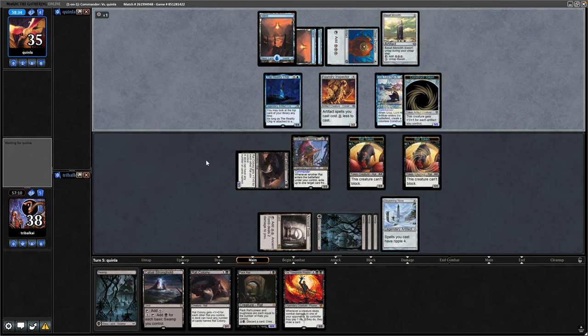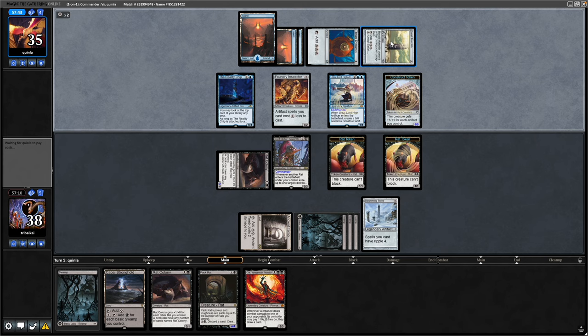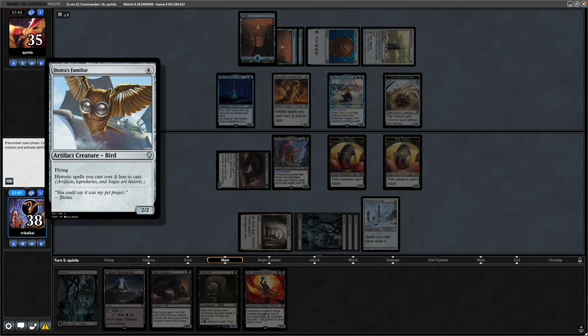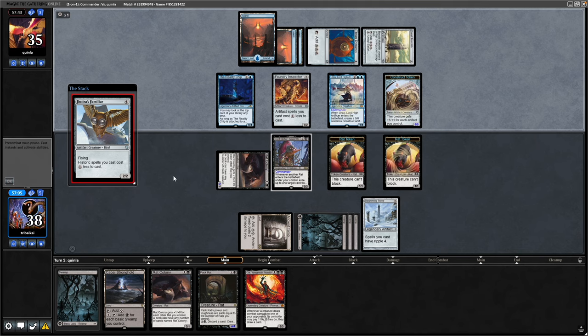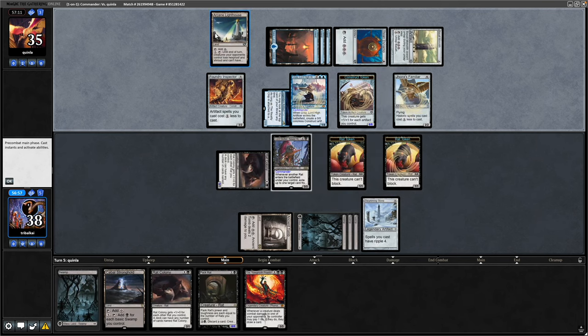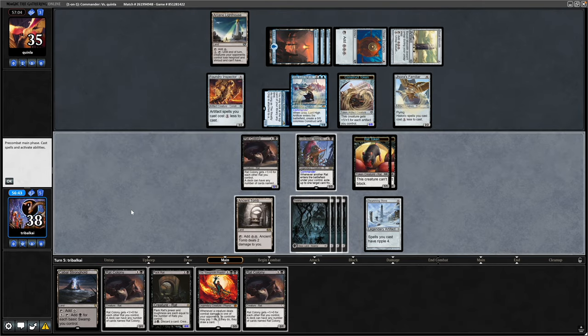Our opponent brings out Urza and we'll be able to make some blue mana. Comes in with a 5/5 construct, tapping down the Basalt Monolith for three colourless as opposed to blue. There is a Jhoira's Familiar so their artifacts are going to cost two less now. Reconfiguring the chip onto the commander means they can play lands and cast spells from the top. We saw an Arcane Lighthouse there.